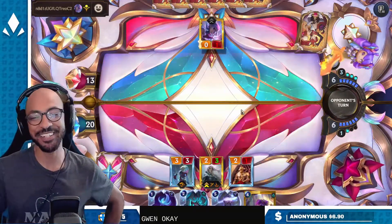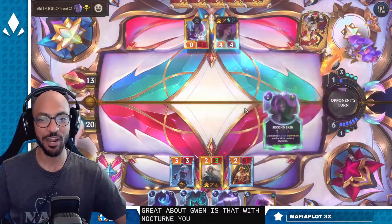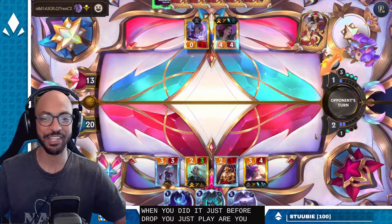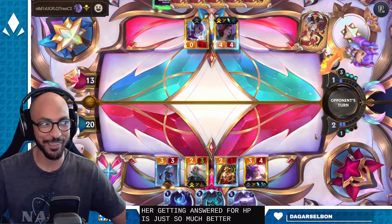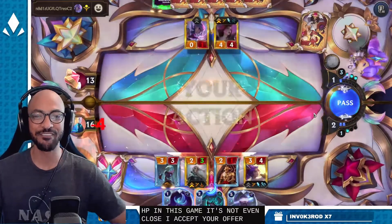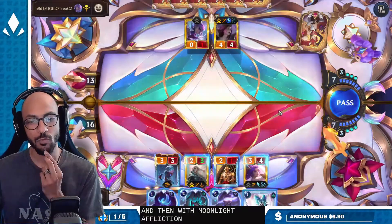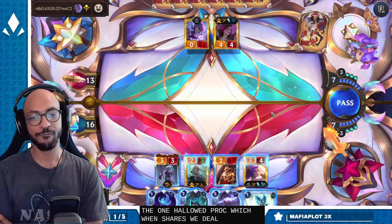Gwen — okay, popping off! What's great about Gwen is that with Nocturne you have to jump through hoops and worry about her getting answered, but with Gwen you just play her as a four-drop. Four HP is just so much better than three HP in this game — it's not even close. I accept your offer of just taking four damage.